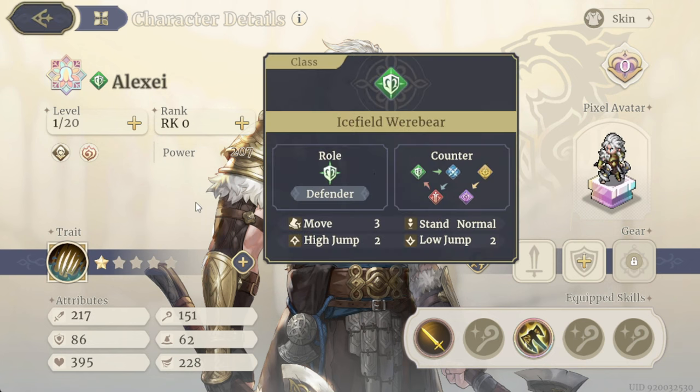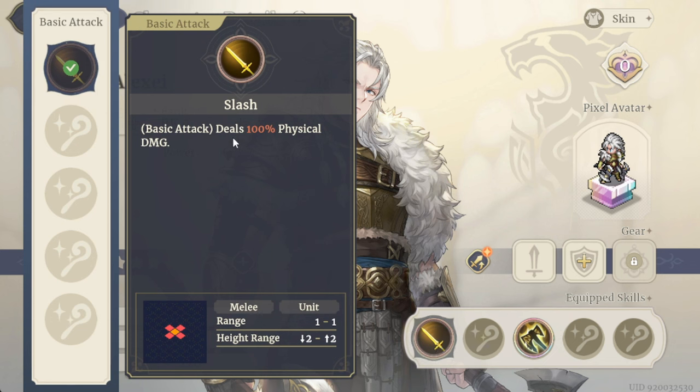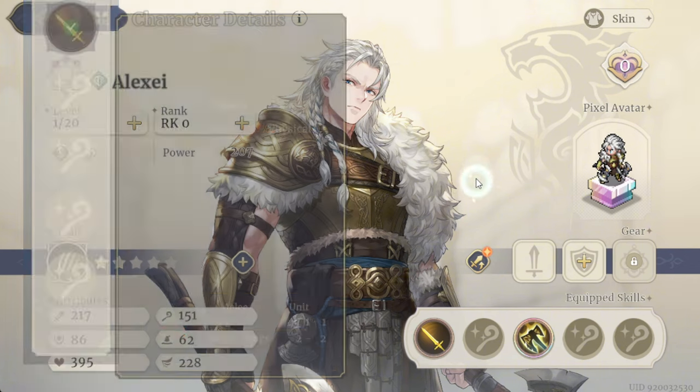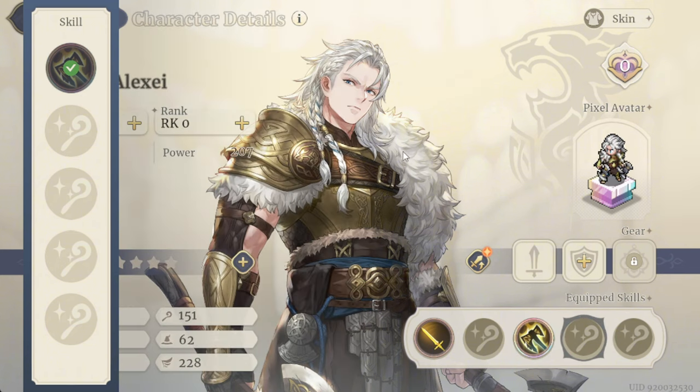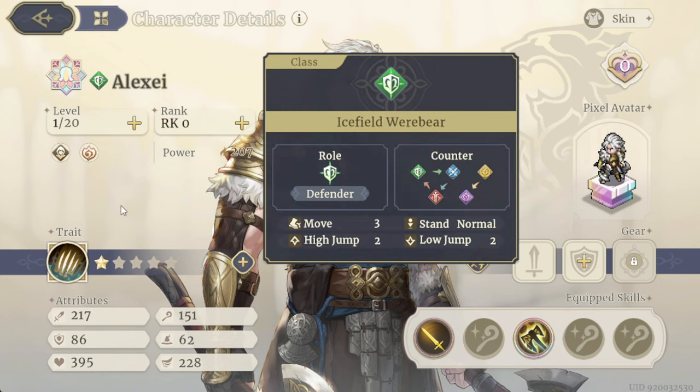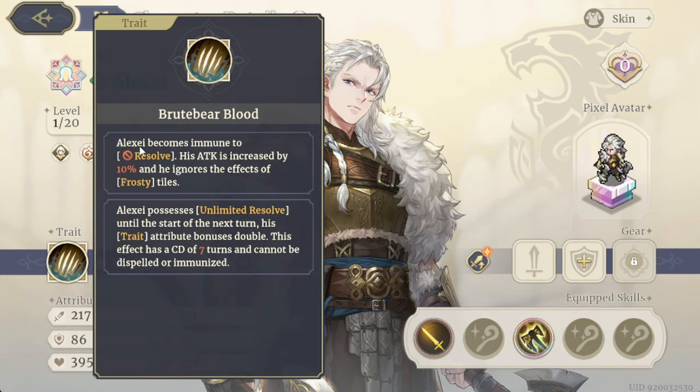We have Alexia here — he's a tank. We now have two legendary tanks. His basic attack deals 100 physical damage with his slash. For his skill, Alexia deals 90 damage to all enemies within two tiles around himself, and every enemy defeated by this skill reduces the cooldown of the Trade effect by one turn.